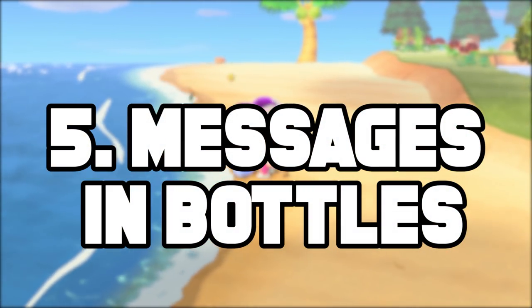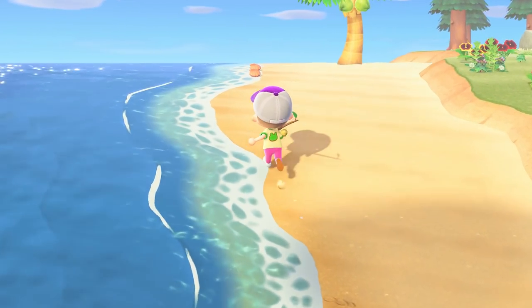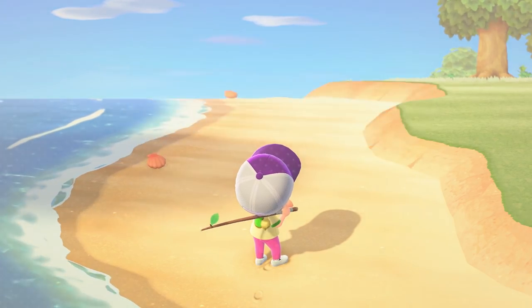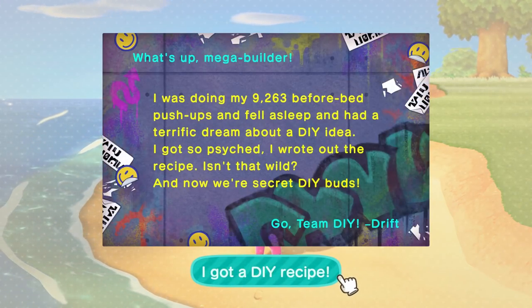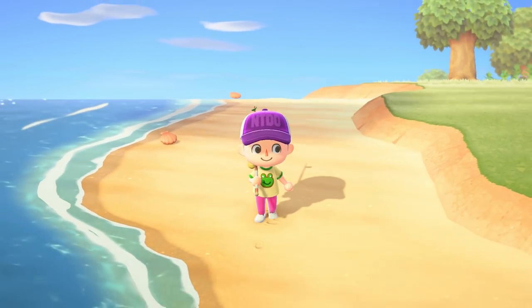Number five takes us to the shores. Every time you head to the beach, make sure you're alert so you can spot the messages in a bottle. Each time you grab one, you'll get a nifty note from a faraway friend, as well as a new DIY recipe, adding even more to your crafting table power.